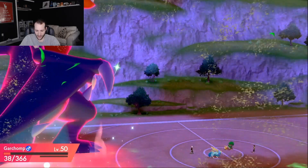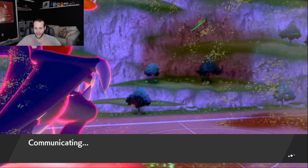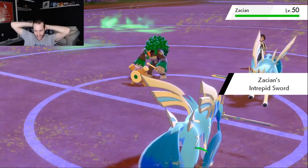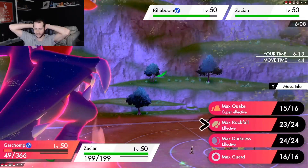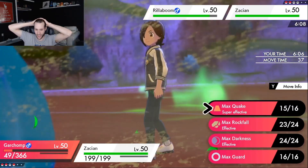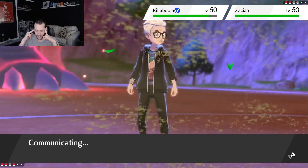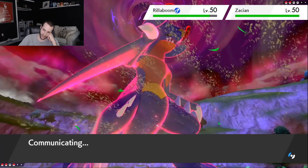The absolute best thing about Garchomp is the Rough Skin ability — if you go for Grassy Glide, you take damage; if you go for Behemoth Blade, you take damage. Normally people EV train their Rillaboom to survive a Behemoth Blade from Zacian, but if it's also taking Grassy Glide chip from Rough Skin, it's a lot harder to survive those hits. So the biggest thing for me here is to kill the Rillaboom. Garchomp is probably going to die anyway, but if Rillaboom dies, we win. Zacian can live a hit, and they still have to worry about my Dynamax Pokémon which can one-shot Zacian with a Max Quake.